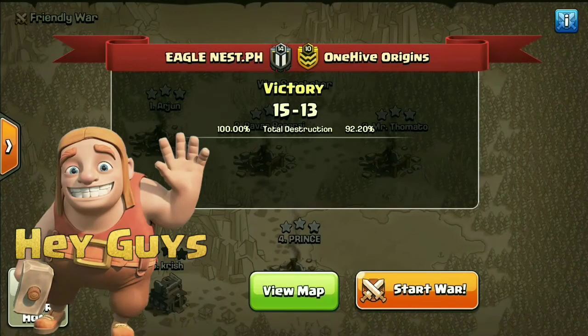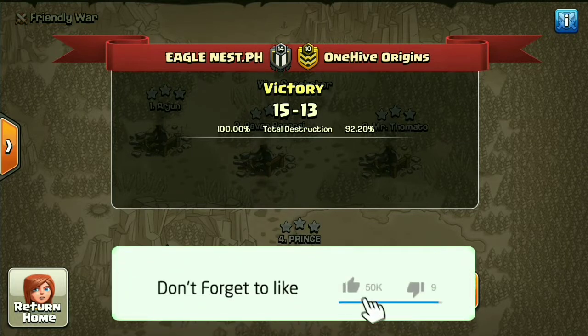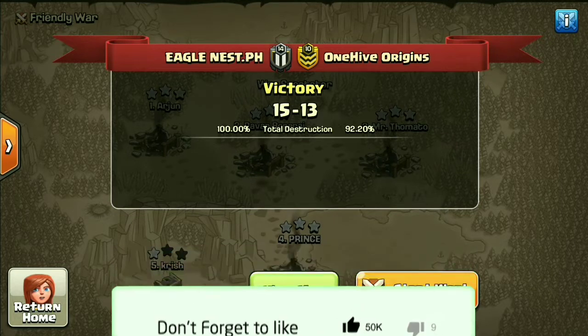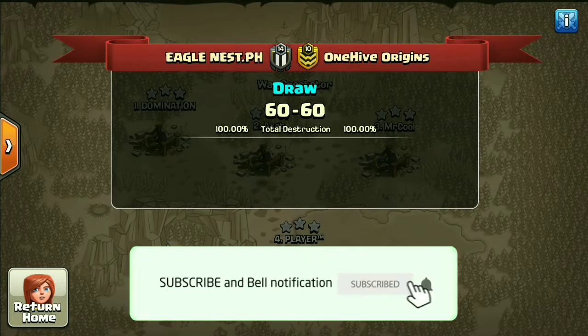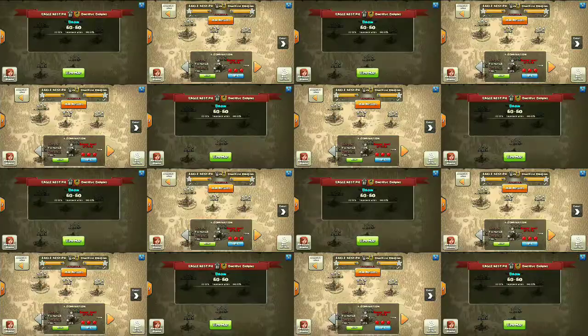What's going on guys, welcome back. Today we're going to recap the Ivorid Division Final for EWL Season 5, which was between Eagle Nest and One Hive Origin. This was quite a close war - 60-60 was the draw, and on the tiebreaker we had some different scores. Let's get started with the first war and watch the winning attacks from both sides.